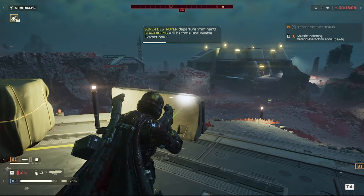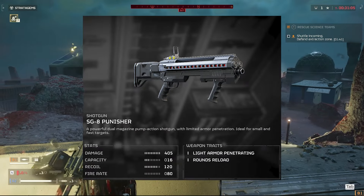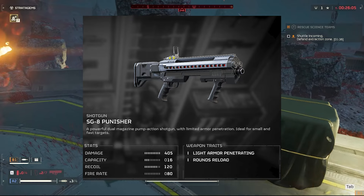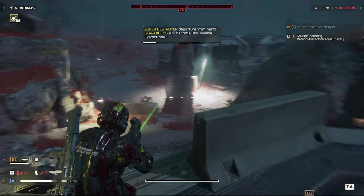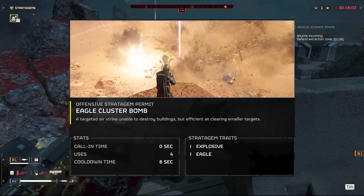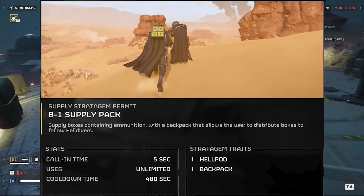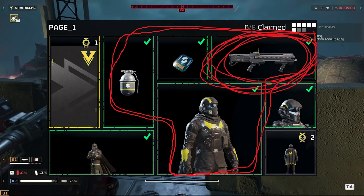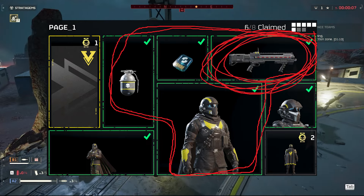Level 3 is where you get a couple more unlockables and, if you've saved up enough metals, you can purchase your first new gun — the punisher shotgun. It's a pretty good alternative to the normal rifle and packs a harder punch. Level 3 is one of the more exciting early game thresholds as you also unlock several stratagems: the expendable anti-tank, the eagle cluster bomb, the machine gun sentry, the orbital gas strike, and the supply pack. I recommend buying the shotgun first, or the grenade and armor if that's not your style. Also try to grab a new stratagem or two on your way.